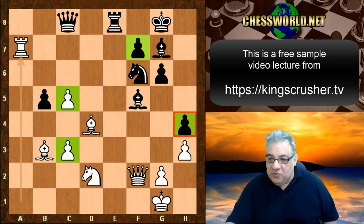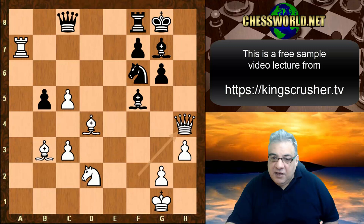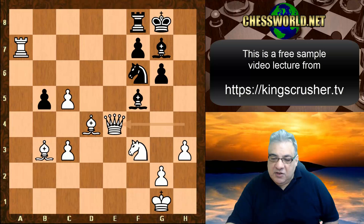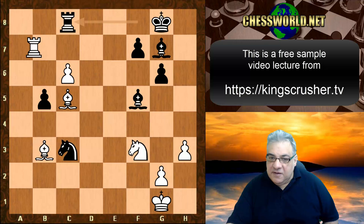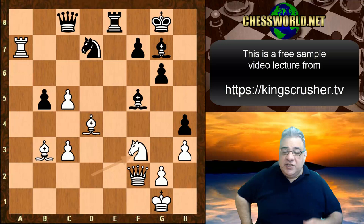The h4 pawn is ready to be eaten at some point. We see Knight d7 — if Rook f8 here, maybe we can take time out to take h4 and then install a knight on g5. If black wants to exchange off queens, then c6 — we end up with a brilliant position. Knight d7 is played and here Knight f3.